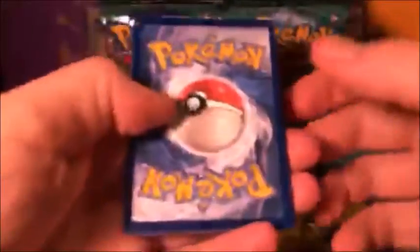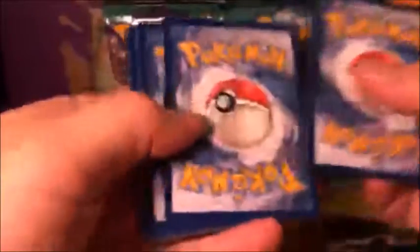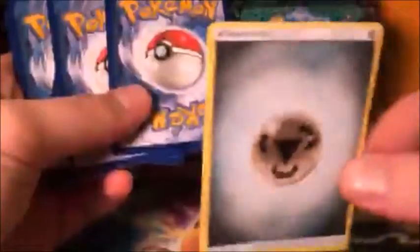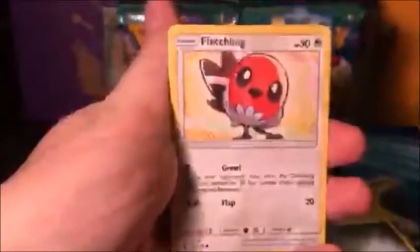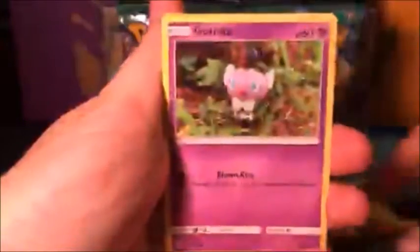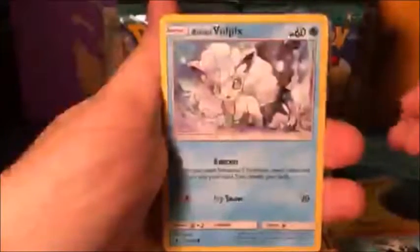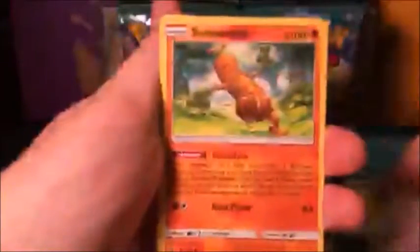We're going to show you guys a few commons and uncommons and then speed it up a bit. There's a basic steel energy from the front. First pack from the booster box: Fletchling, Litwick, Pancham — ooh, Bewear! This is one of the best cards in the set just as a common. Malosudowoodo, and got the reverse holo Carvanha.